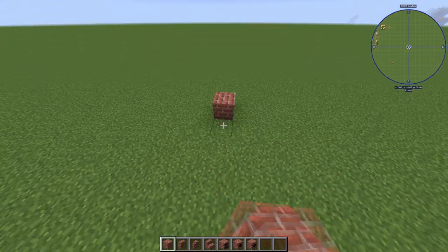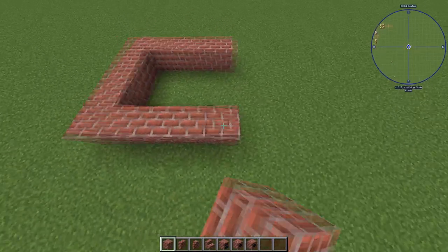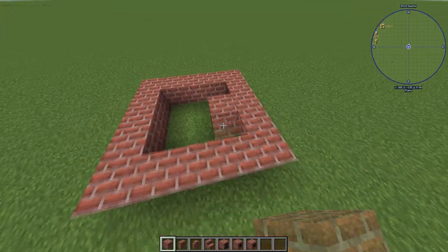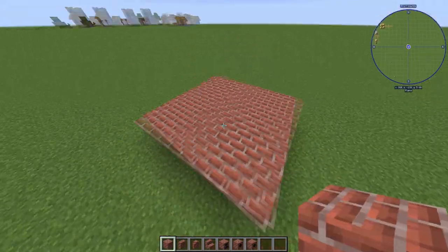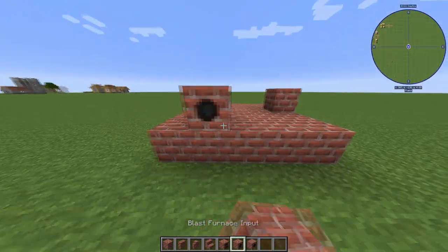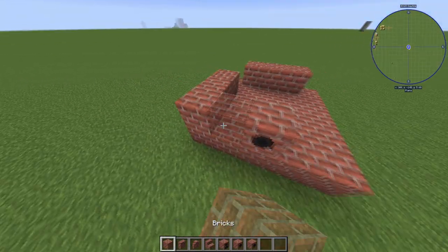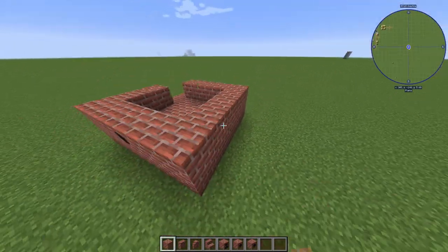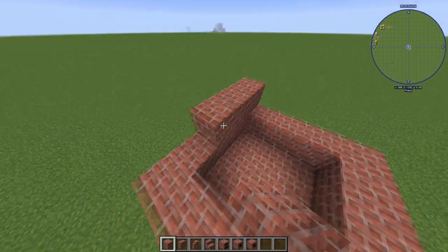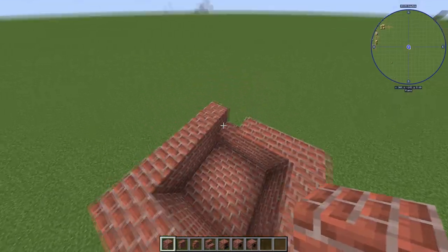Once you've got all the resources required for crafting the necessary bricks, you'll want to start out with a 5x5 brick base. Then you'll choose one of the sides and place a controller in the middle of it. On the side left of the controller, you'll put down the three inputs. On the right side of the controller, you'll put down the output. Once you've done that, you'll build up by two rows with bricks again, and you'll add three stairs on each side.